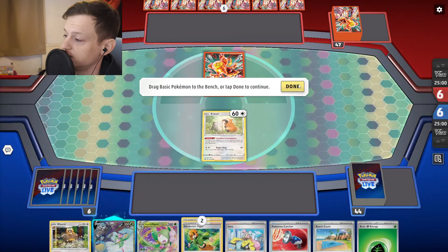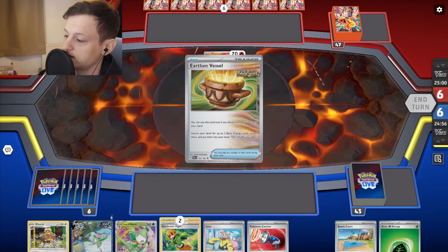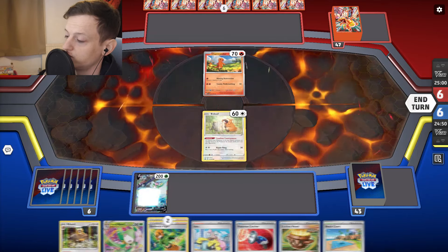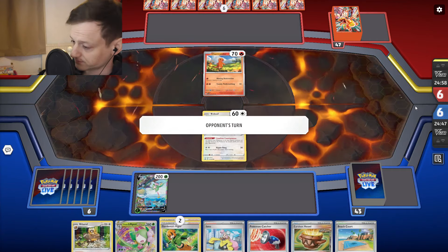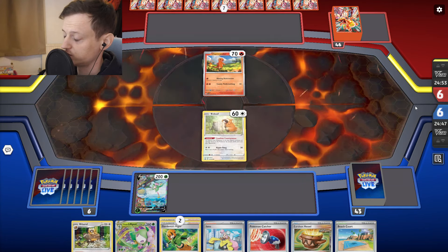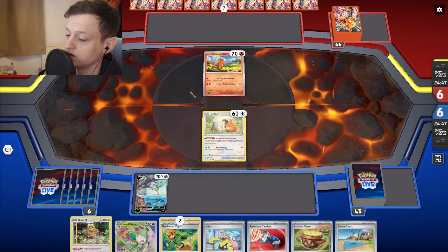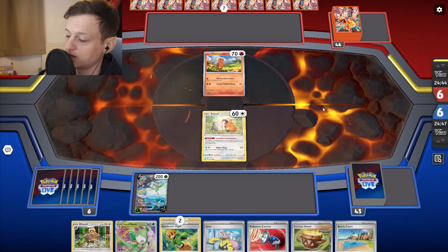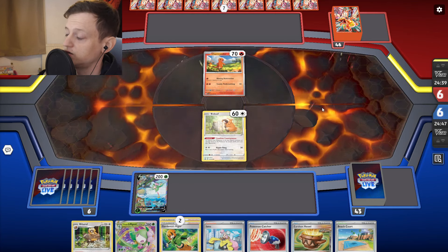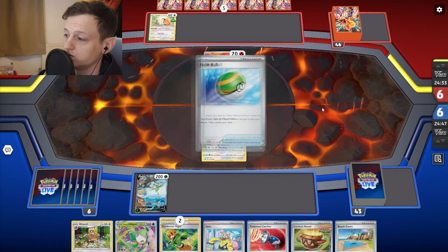Okay, three Mulligans — that helps massively. We get the Beach Court and we get the Lilligant — not much else, but it's fine, better than the hand I had. I can Earthen Vessel into Gardenia next turn. Unless I get Iono'd turn one, which doesn't happen a lot with Charizard, our hand's fairly decent. I can use the Vessel, or I could use Lilligant's ability to grab more energy. Regardless, we're going to get a Lilligant V-Star set up next turn if I don't get Iono'd first turn by Charmander.